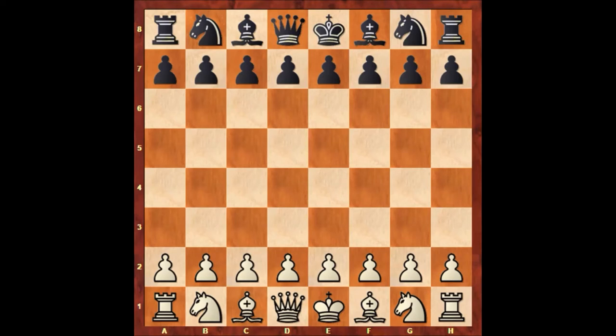Hello everyone and welcome to another very beautiful and exciting chess game of Paul Morphy. In this game Paul Morphy is playing with the black pieces and his opponent is John William Shulten. John William Shulten made some very important, significant blunders against Paul Morphy, which is why this is one of the shortest games between the two.